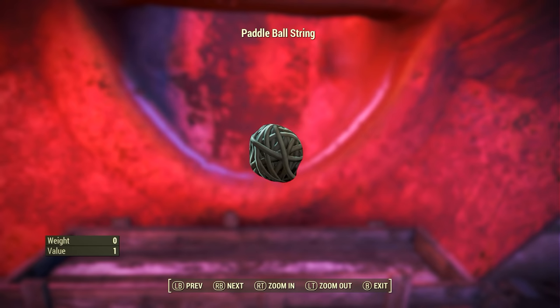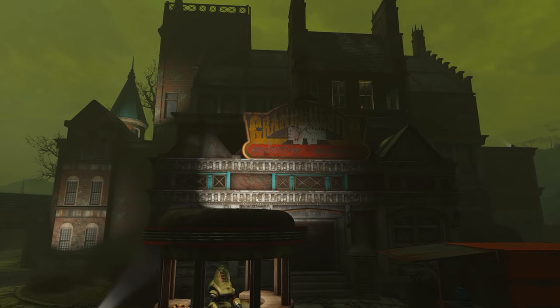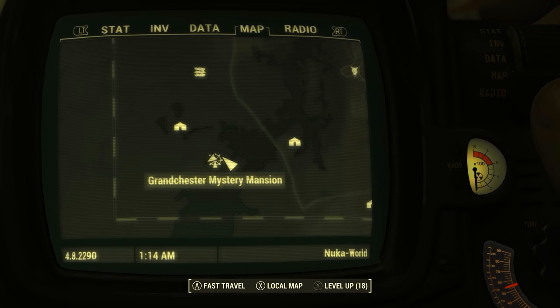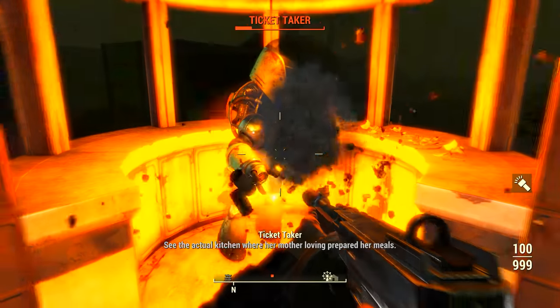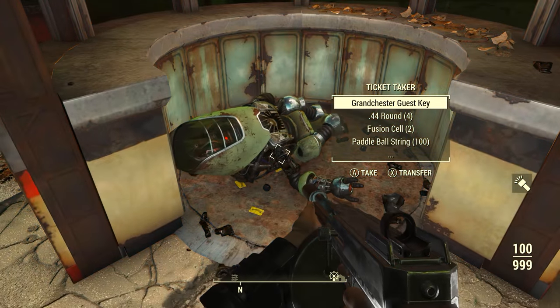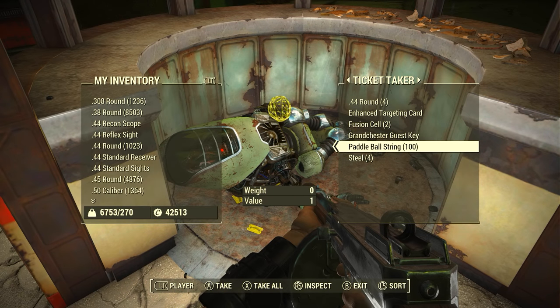There is one other one-off way to get Paddle Ball string. You need to come to the Grand Chester Mystery Mansion, found in the very southwestern region of the Nuka World DLC. At the front, go to the Ticket Taker — a uniquely named Protectron. Simply kill the Ticket Taker, and for reasons completely unbeknownst to myself, the Ticket Taker of a haunted mansion happens to be carrying 100 Paddle Ball strings. Makes sense, right?